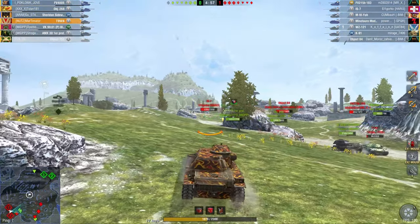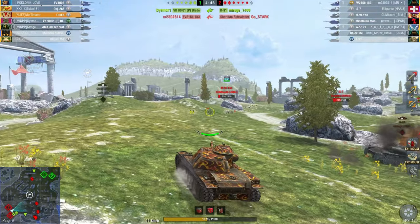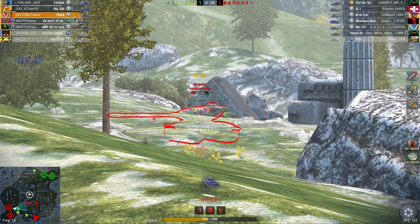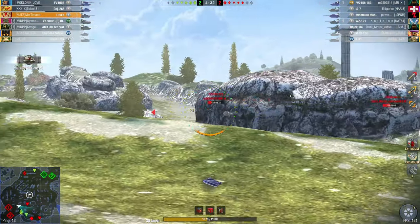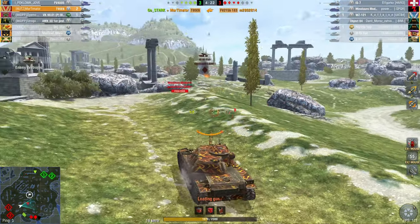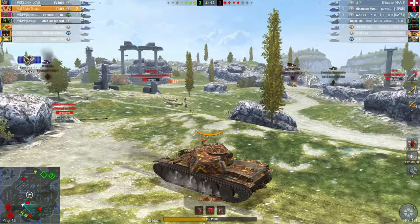You always want to be in a place where the enemy doesn't have their gun pointed. The enemies are turning around here, which is exactly the wrong thing for them to do — they should have kept pushing through. We're down one tank and HP is low, but let's take that shot. There's a tank destroyer down there to be wary of, and now I can take a shot at this guy — he's aiming at me but I'm not really inconvenienced because I'll just peek very quickly.